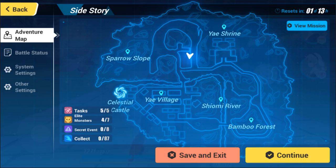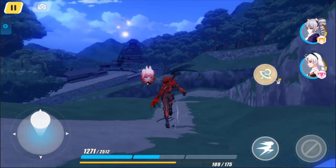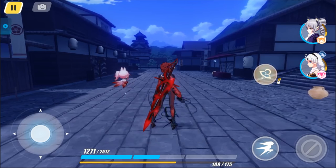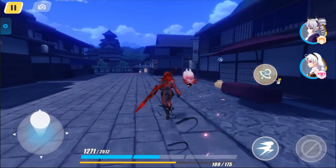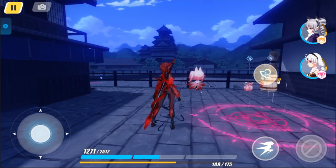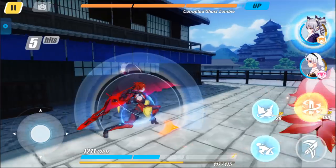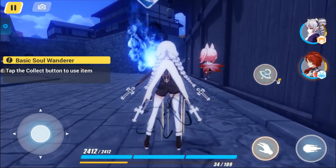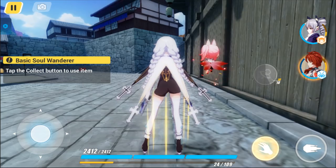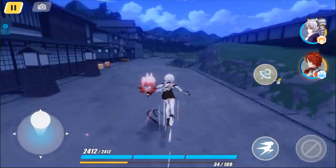Besides the elite monsters, we also have secret events. Secret events are hidden and can only be revealed by Higokumaru's special ability. Higokumaru will notify you when you're close to one, but I prefer to have its special ability always active because there's another item which is invisible that it won't notify you about unless the special ability is active. As you can see, Higokumaru is telling us something is nearby, so we just have to look around. Here you can see a special event indicated by a pink symbol on the ground — step into it and fight some enemies. The other item I was talking about are these basic soul wanderers, which disappear when you go out of stealth, which is why I prefer to always have Higokumaru's stealth active.